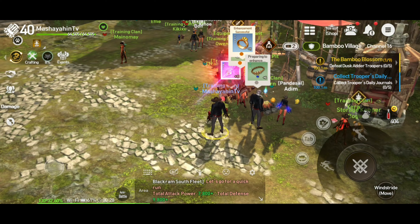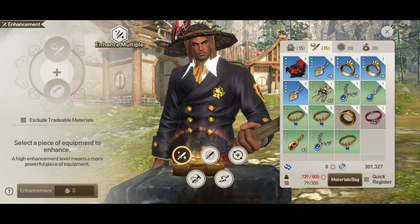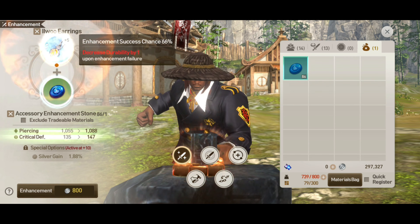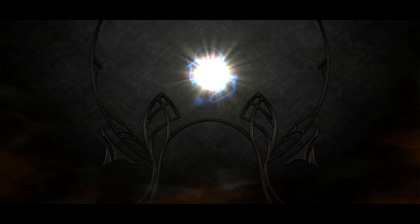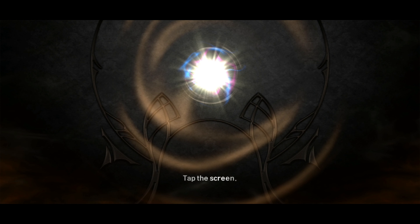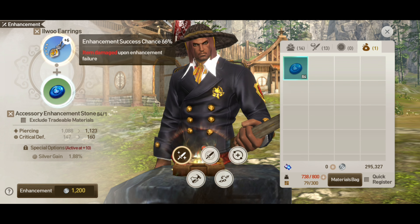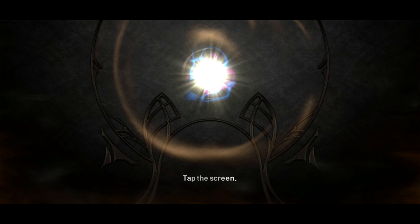Jump tayo dito - makikita nyo kung paano mag-enhance, mag-forge, mag-dismantle, then maglagay ng mga stats sa inyong mga equipments. Dito tuturo ko kung paano magpa-plus. Yung blow po - isa para sa mga accessories, armor. Then yung polang orb naman po para sa mga weapon. Yan po ang pinaka safe dyan is plus 5, then ang pinaka maximum po dyan na kayang i-plus is plus 15. So kung mababasag po siya kailangan nyo ng same na item o equipment para ma-repair po yan.